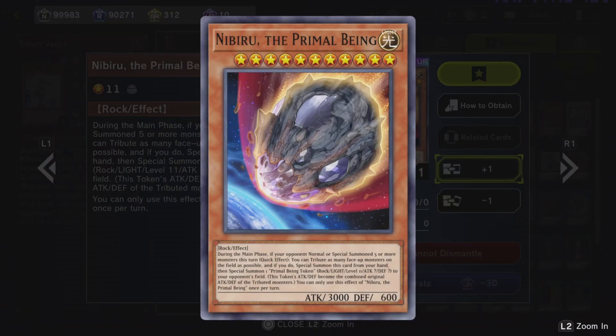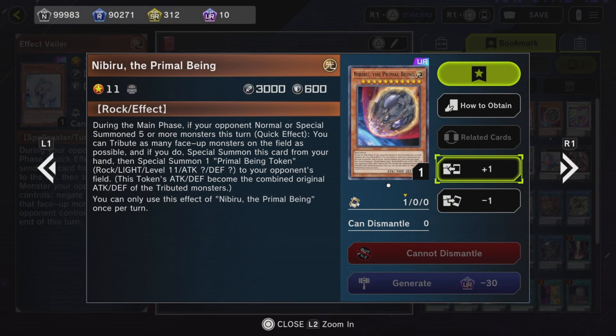Nibiru — what Nibiru does is say your opponent is pulling off a crazy combo and summons five monsters. You can pretty much absorb all those cards and summon Nibiru onto your field. The only negative about Nibiru is that you give your opponent a token representing the combined attack and defense of all those cards you absorbed. So sometimes you can give them a really beastly card, and if you can't handle it, it's going to kill you. Please use Nibiru wisely — if you Nibiru them, make sure you have a card that can stop that token or they're going to kill you next turn.